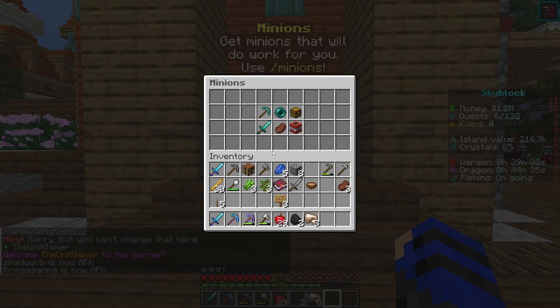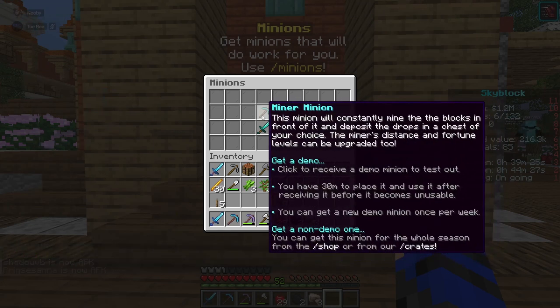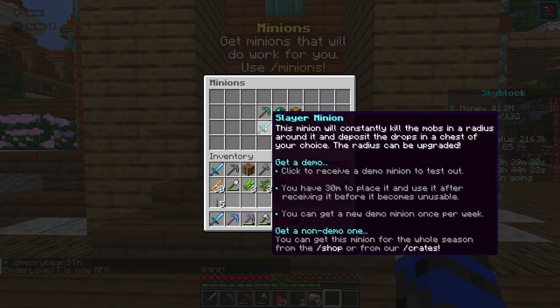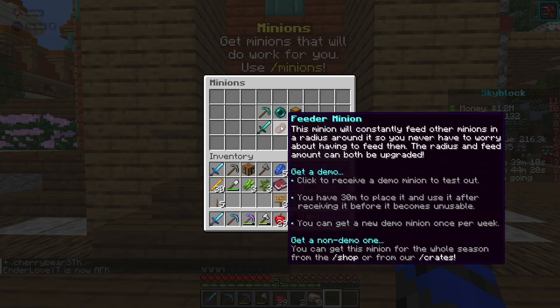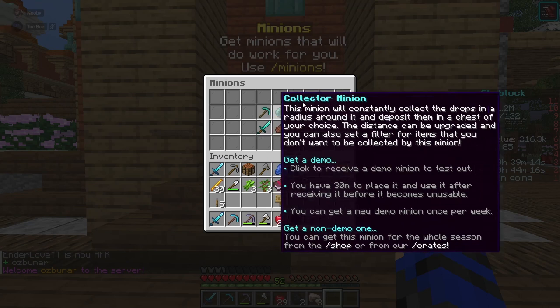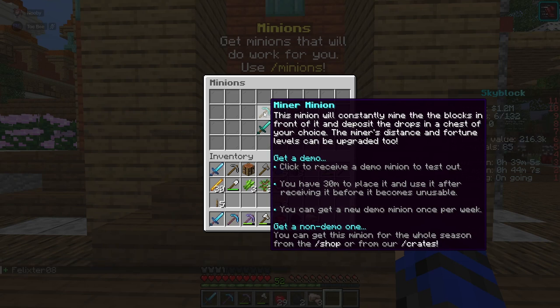Just like survival, they have minions — whose name is Bob. There are six options instead of four: miner minions, collector minions, seller minions, slayer minions, beater minions, and demolition minions. These last two are the new ones for Skyblock.